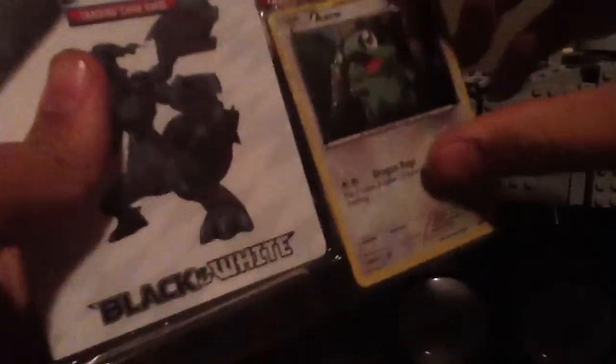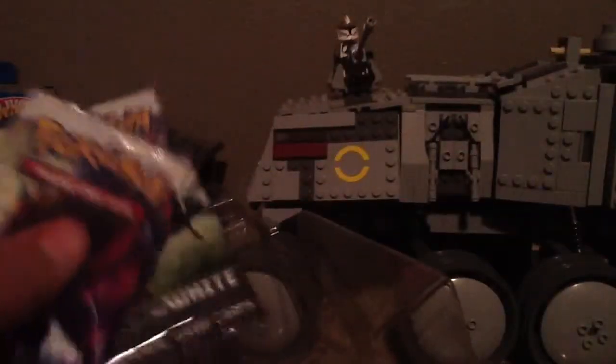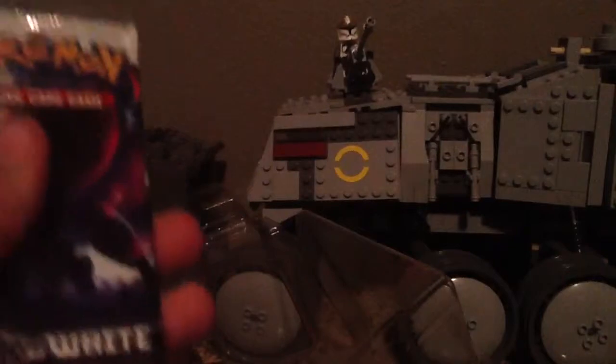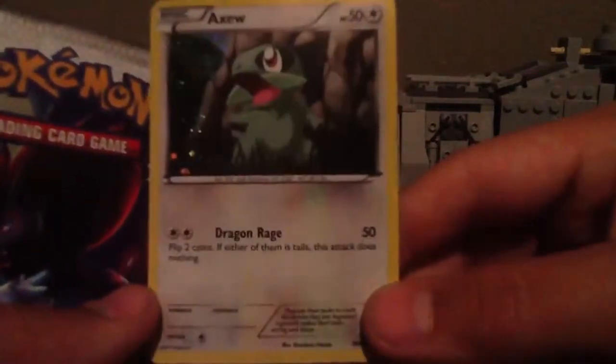So I'm going to pull this thing open. We got the collector's album right here, and we got two of these packs. Here's the promo card — Axew, 50 health, foil, and it's got Dragon Rage. Not bad, not bad.